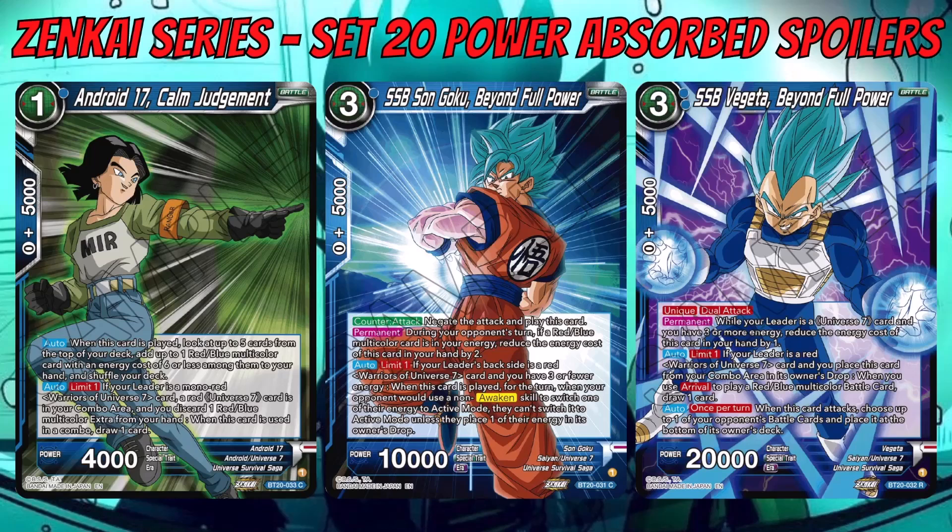Now the blue cards supporting Universe 7: Android 17: Calm Judgment, SSB Son Goku: Beyond Full Power, and SSB Vegeta: Beyond Full Power. Android 17 is a cantrip searcher — auto when played: look at the top five cards of your deck and add up to one red/blue multicolor card with entry cost of six or less to your hand. It also has an auto — limit one — if your leader is a mono-red Universe 7 card and a red Universe 7 card is in your combo area and you discard one red/blue multicolor card from hand, when used in the combo, draw one.